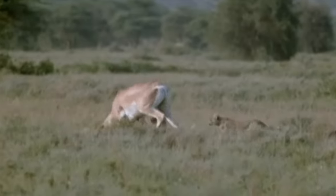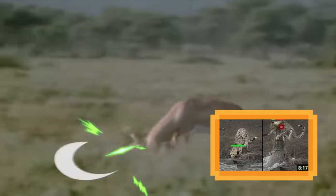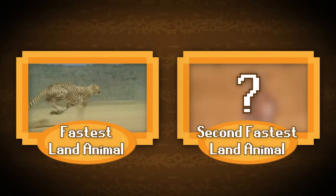Cheetahs are low-tier trash. The fastest land build in the game has a ton of flaws in its game plan, which you could learn about in this video here if you like. But enough about cheetahs — what about the second fastest? Do you even know what it is? How does it stack up against its competition?